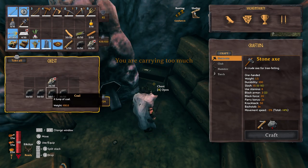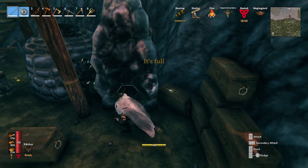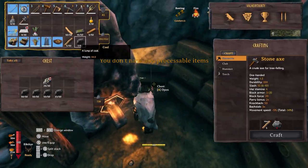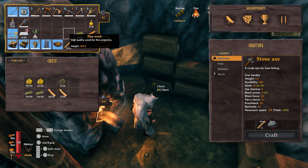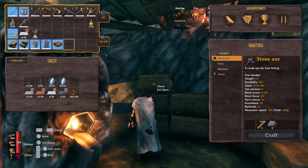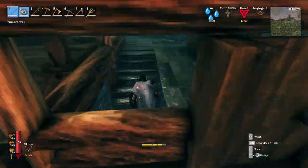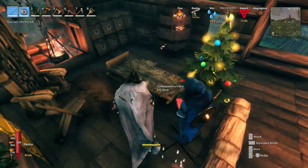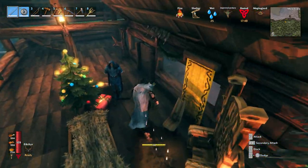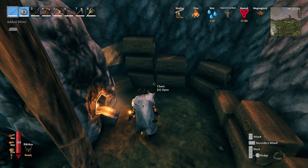I'm smelting iron and silver, cleaning charcoal, upgrading things, and going to save a little bit of wood because I need it right now. I decided to just fully upgrade the sword — or not fully, but just spend what resources I can on it. I think I got an upgrade I can do. I'm going to hold on to that and the mace just to compare a couple things with enemies — slash versus pierce.